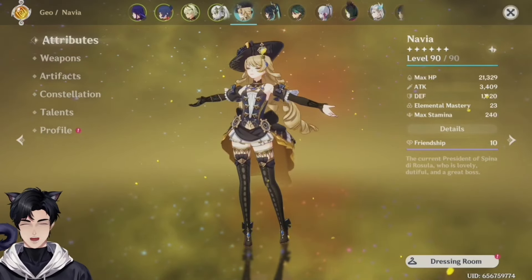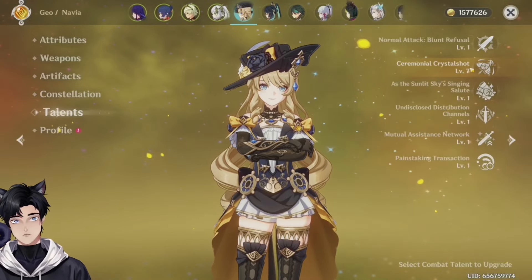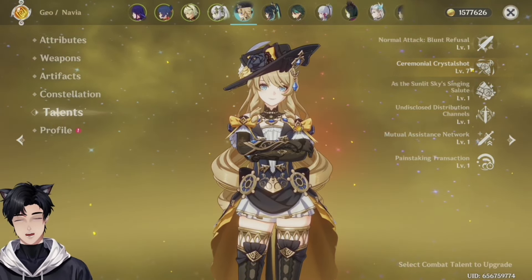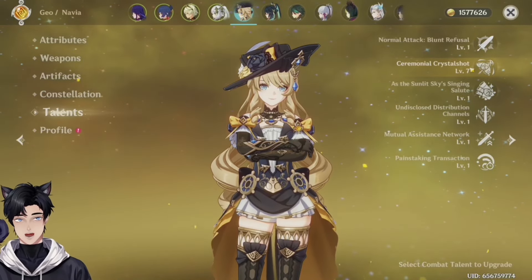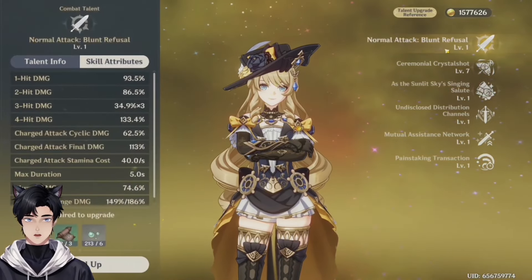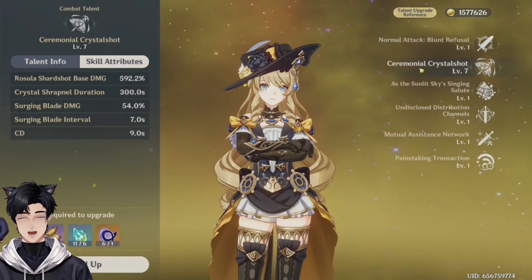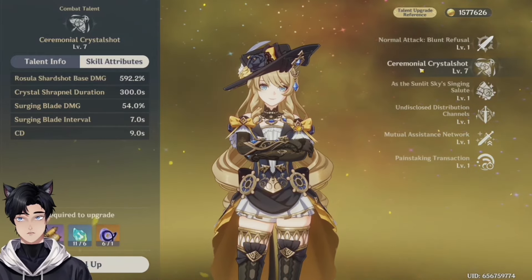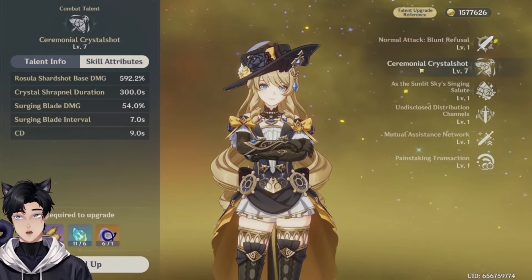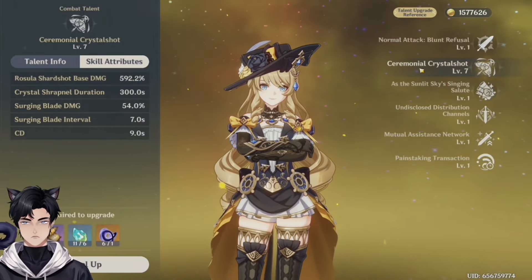Anemo damage on Shenhe — unless you are using her as a main DPS, which I can tell you are not because her elemental burst is the only thing you leveled. This needs to be attack, it should not be anything else. All her buffs and healing are based off attack. This is pretty good but I'd rather do this. You don't have another crit rate piece so just farm that. Why the hell do you have so much attack on her? I see why you think the umbrella — you get big numbers, but you need to level up her normal attack. She does get geo infusion which is great.